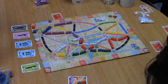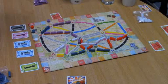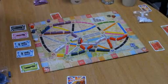The youngest player starts. Each player can either draw two cards — one if it's a wild card bus, which can be any colour — claim a route, or pick up two destination cards.